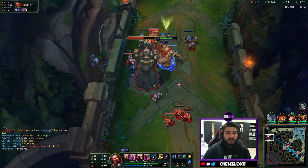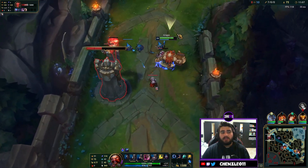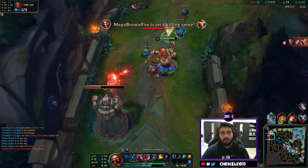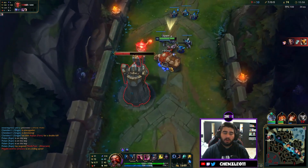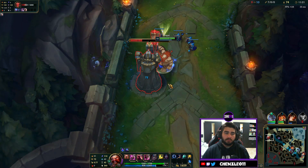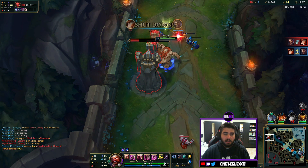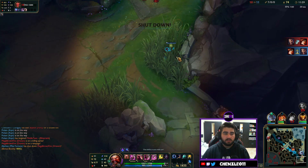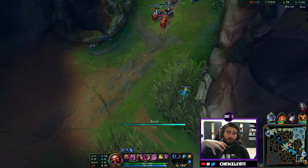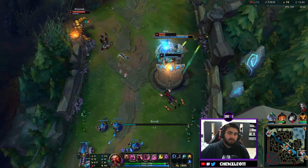When you get super far ahead on Gragas like we are now it's a lot of fun. There are situations where you find yourself behind or even, and it won't be bonkers every single game. But he has very clear goals, very clear engage, and insane AOE teamfighting — literally all of his abilities are AOE. When you hit a nice five-man ult and screw up the enemy team's positioning, it's super fun.